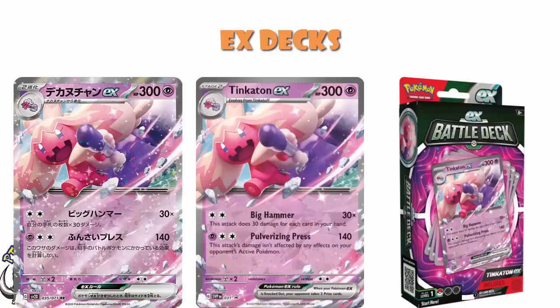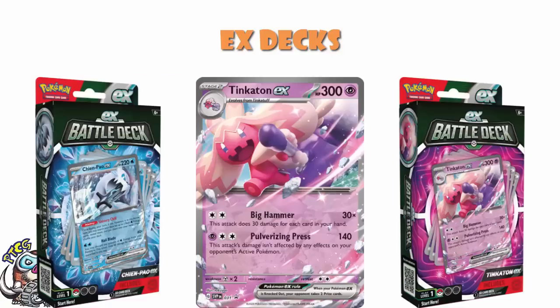So I don't really like Tinkerton as a card, and I don't really like Tinkerton because it's not alternate art. Whereas I look at the Chen Pao EX deck and I'm like, yeah! I look at Tinkerton and I'm like, no. This isn't cool. This isn't cool at all.